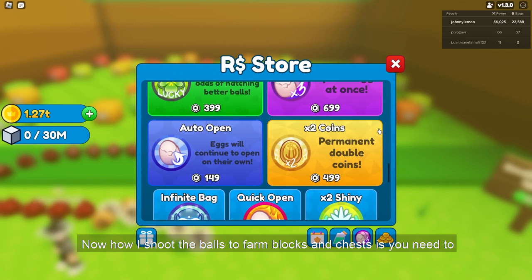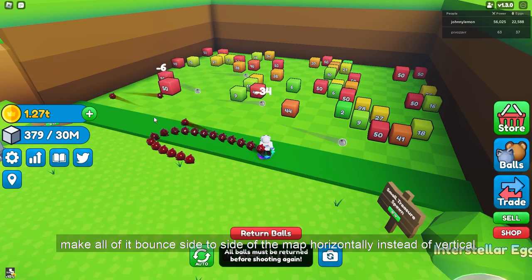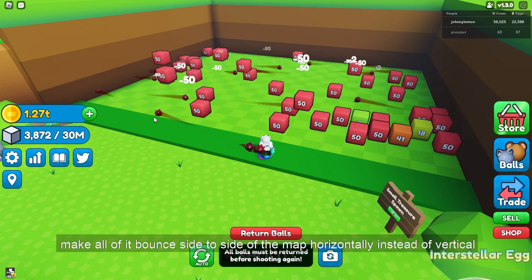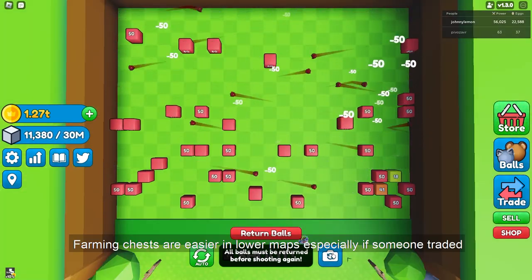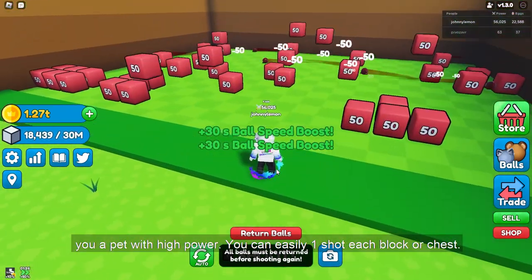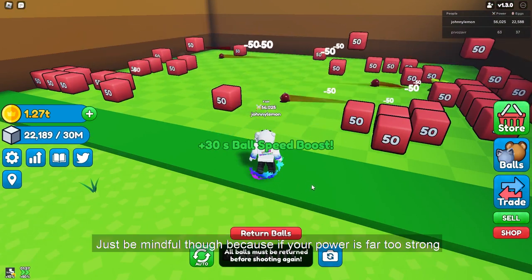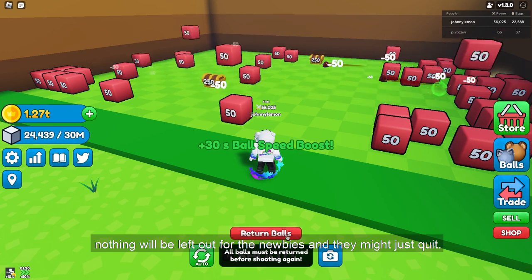How I shoot the balls to farm blocks and chests is you need to make all of them bounce side to side of the map horizontally instead of vertically, because obviously it would last longer before bouncing off the map. Farming chests is easier in lower maps, especially if someone traded you a pet with higher power — you can easily one-shot each block or chest. Just be mindful though, because if your power is far too strong, nothing will be left for the newbies and they might just quit.